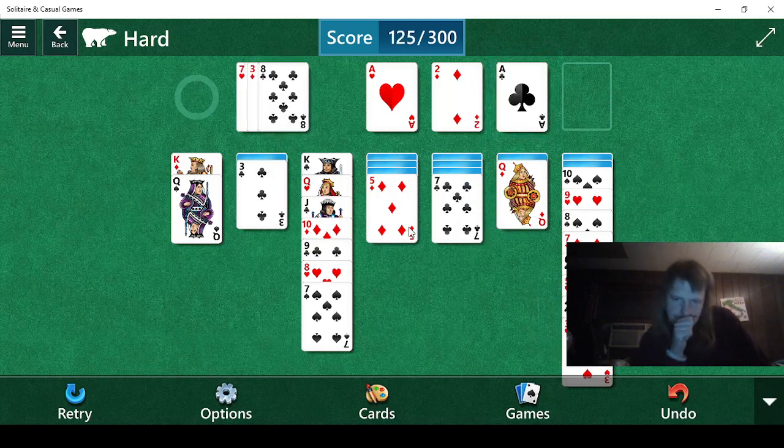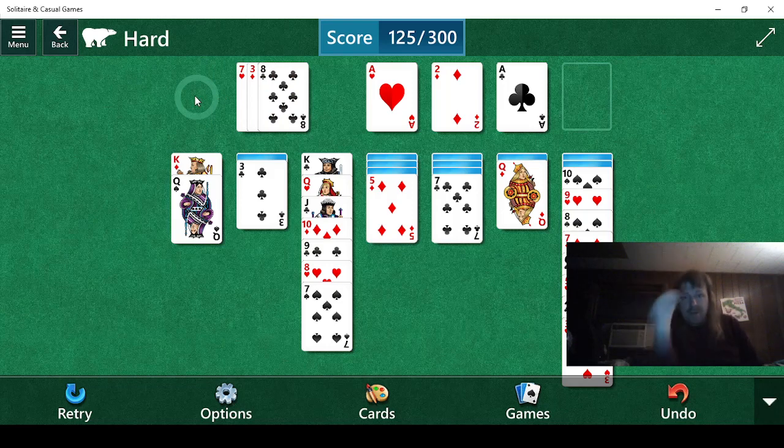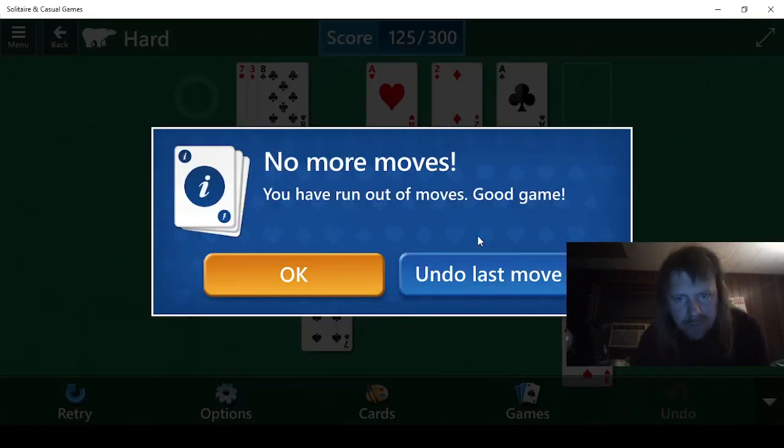Now let's see — three. Back through we go. Can't use the three, can't use the queen, can't use the five, can't use the nine, can't use the seven, can't use the eight. So I don't know what I did wrong — I must have done something wrong along here somewhere. We have a three we can't use. How did I mess up so badly, I wonder.